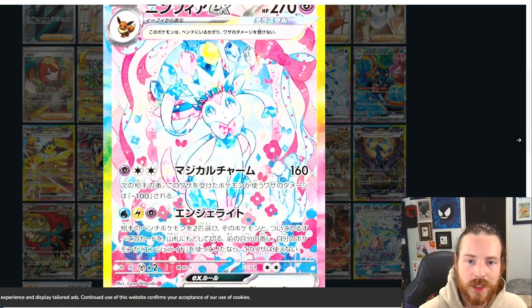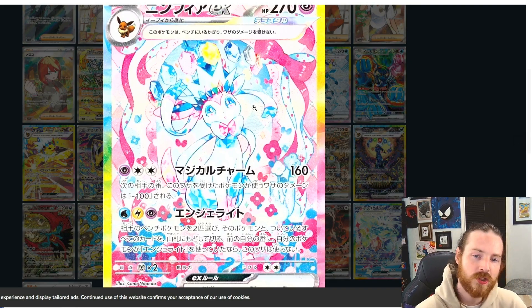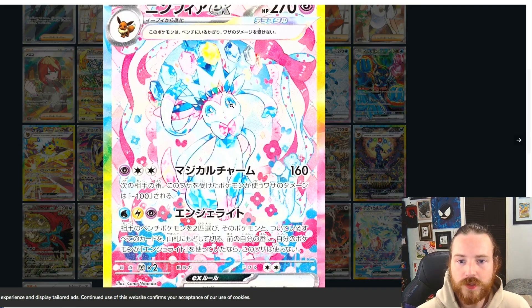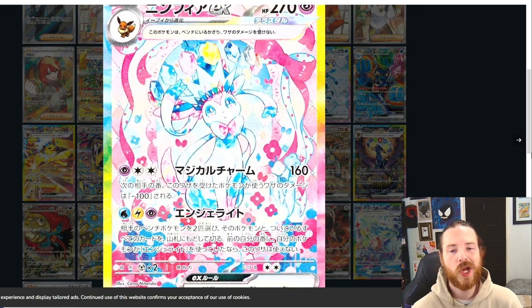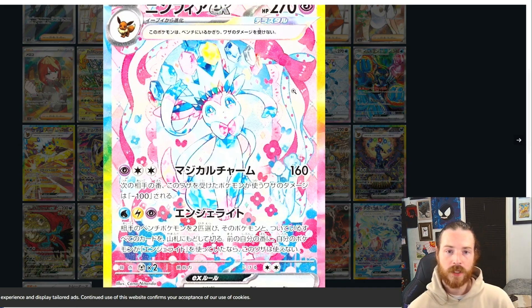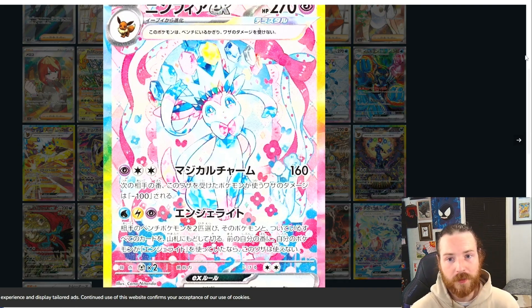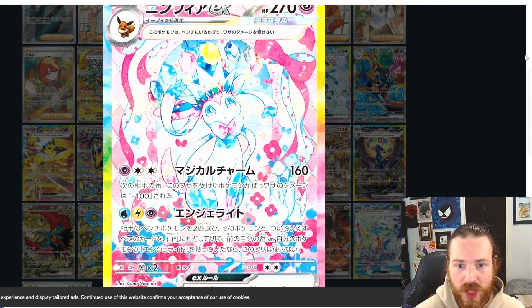Sylveon EX looking absolutely stunning. I don't normally fall for this card, but look at this — look at the eyes, look at that little mouth. That little precious thing. It's adorable, it's crowned up, looking cool. This artwork is just amazing. Kona Nitanda — this is super. It's got the little bows, the ribbons, the flowers, the glimmers. It's got it all. It's positioned to be one of the top contenders for the chase. I do think so.